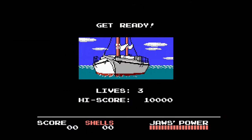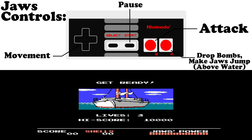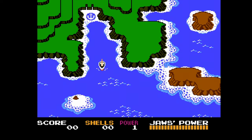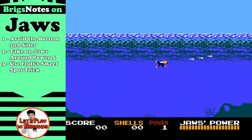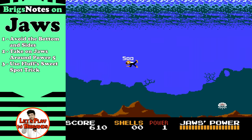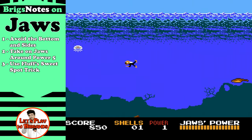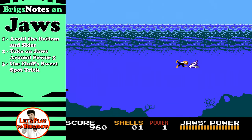As we start a new game, let's take a look at the controls for Jaws. Very simple — attack with B, move around, not much else going on until the end. Let's take a look at the Briggs notes, the keys to beating Jaws in this walkthrough. First, avoid the bottoms and the sides when you're on the diving screen — that's where enemies spawn from, and you'll have no time to react if you're on the side when an enemy pops out. Stay more in the middle, near the top — that gives you more time to react.